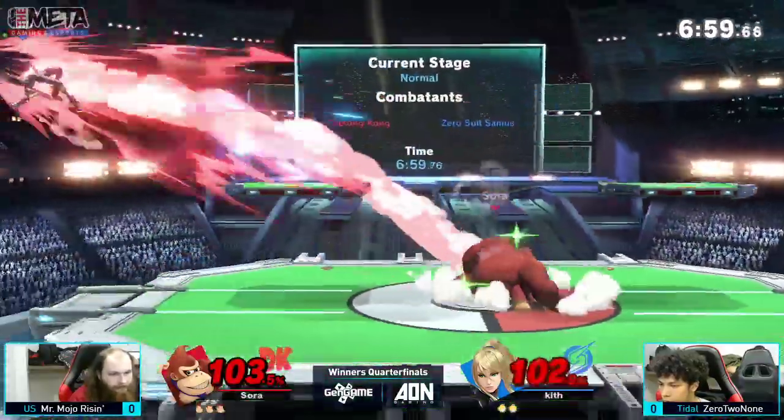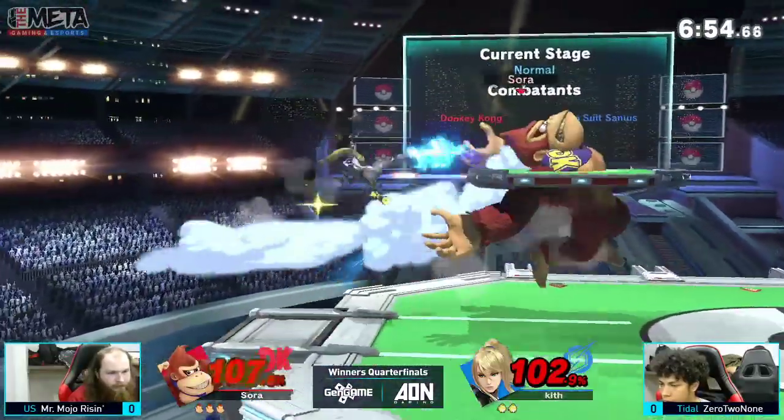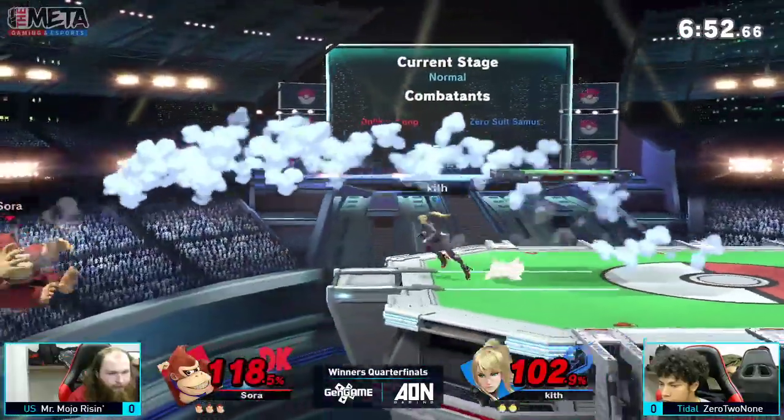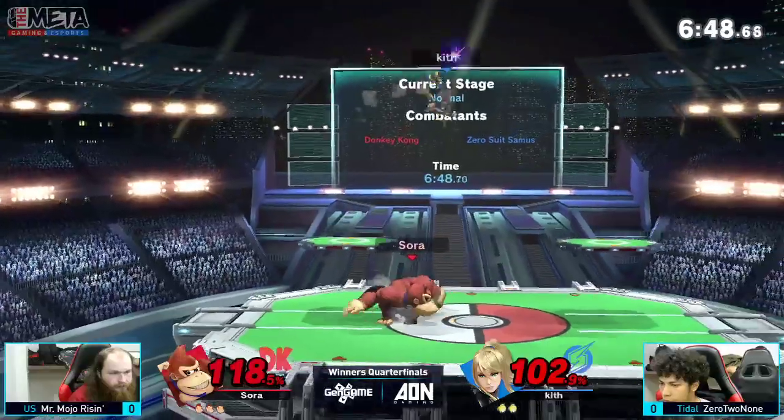Ooh, bit of a premature F-smash there. Throwing that back edge at the ledge is what DK does best. Big foot kick. It's kind of weird seeing ZTN go ZSS.